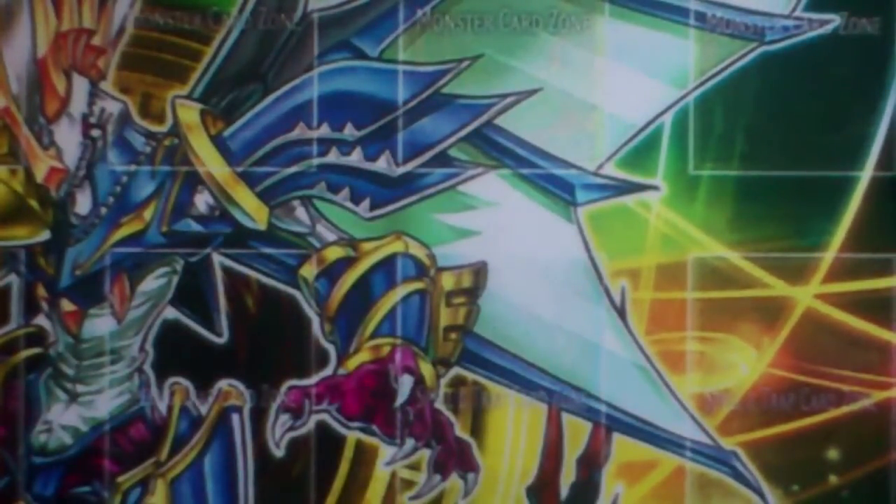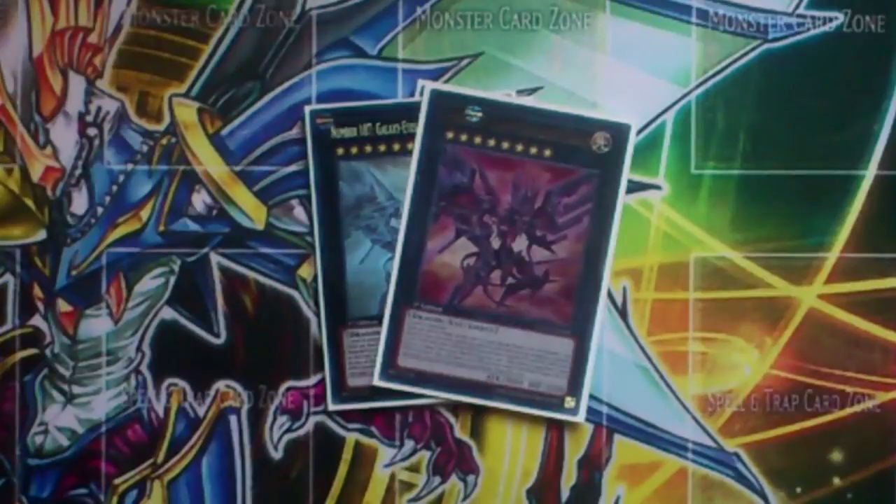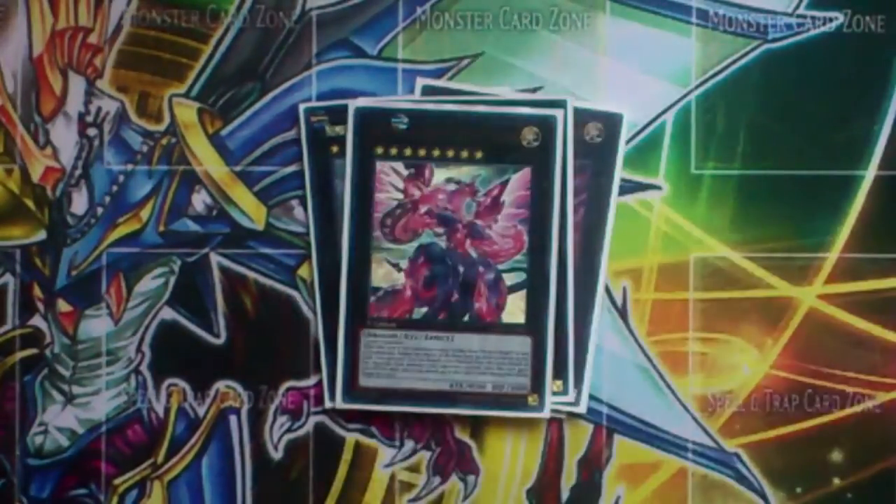That's the main deck — going on to the extra deck. Two Divine Dragon Knight Felgrand — this is the one you want to be making most of the time. You could bump it up to three; if you make two Felgrands in a game and your opponent gets over both of them you're probably going to lose anyway. Two Galaxy Eyes Tachyon Dragon — it's a really good card but I don't make it too often so one is probably enough; if you have another Felgrand, swap one of these out. One Sylvan High Protector — he can top or bottom deck your opponent's cards, which is pretty good. Neo Galaxy Eyes Photon Dragon needs three level 8s to make but has a massive 4500 attack and destroys XYZ monsters on your opponent's side of the field.